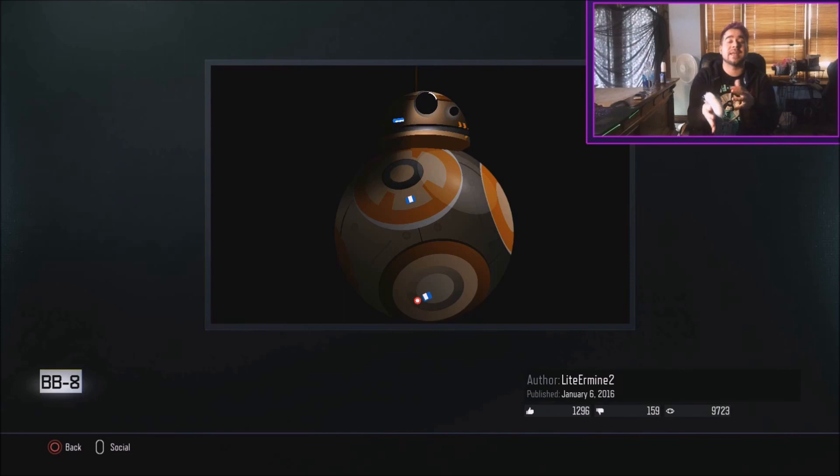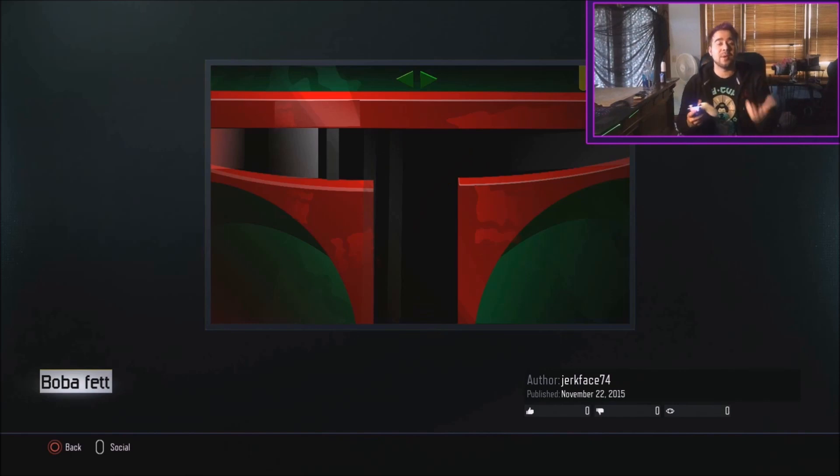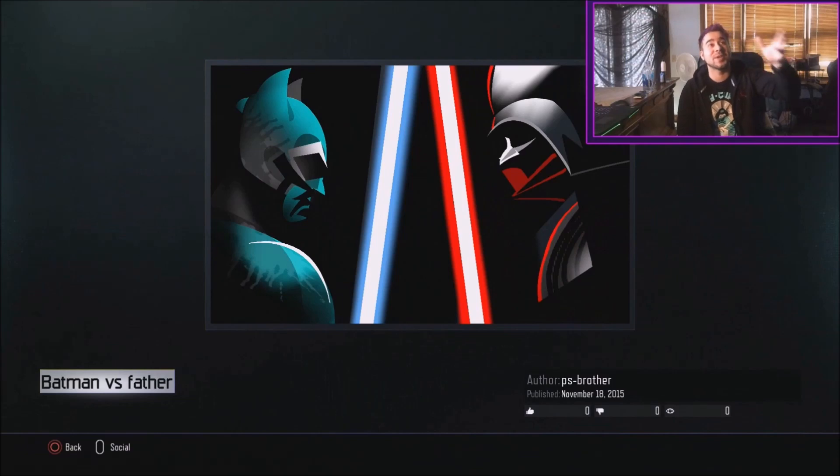BB8 looks like the love child between R2-D2 and the Death Star. And yes, I had to put Boba Fett in this — Boba Fett is probably one of everybody's most favorite characters from the Star Wars series. I really enjoy this one because it's a close-up and you don't need to see the full picture to know who he is. Another beautiful one by JerkFace74 — shout out to you for making this Boba Fett.